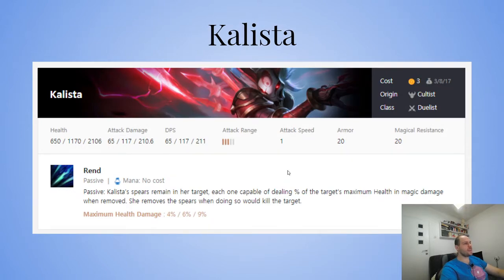Kalista got reworked and received several buffs — more HP, her attack speed went down then back up, and now her spears work the way they're supposed to. The only item that doesn't work on her right now, as far as I know, is Jeweled Gauntlet.